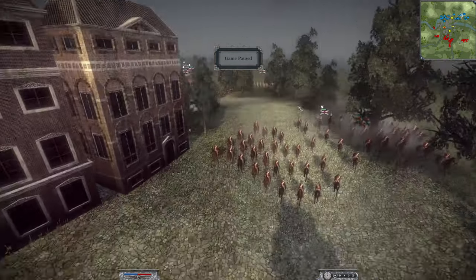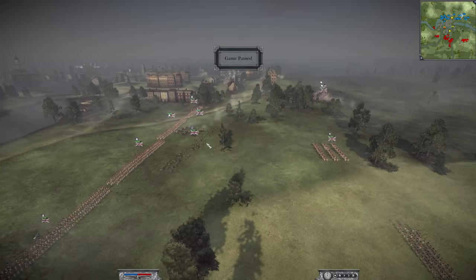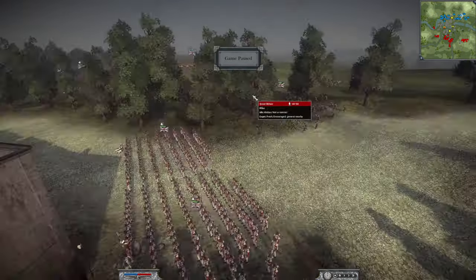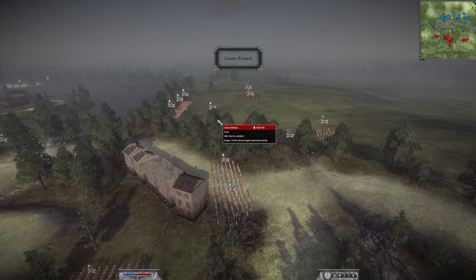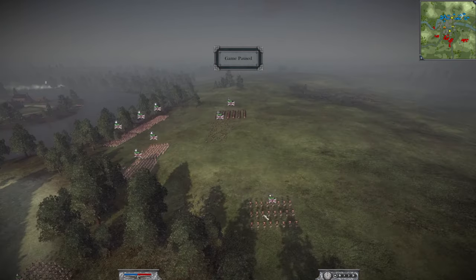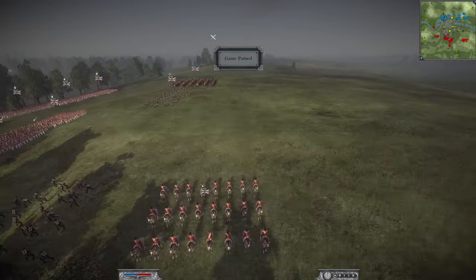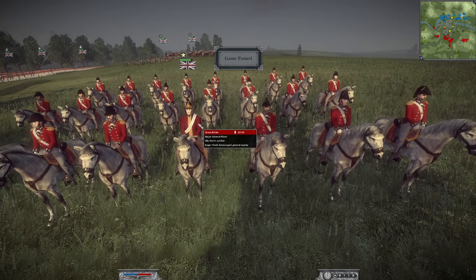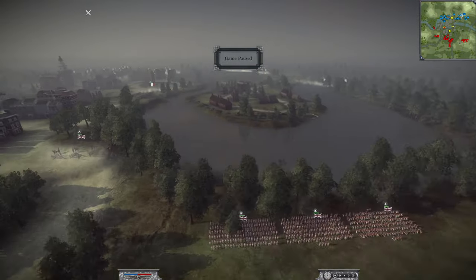My army has a very similar composition: three light dragoons, one standard dragoon, a five-inch howitzer - but not for long - and a six-pounder horse artillery. On top of that we've got two units of elite foot guards, five units of standard foot, two units of light foot, two units of rifles, all led by Major General Picton with his top hat on.